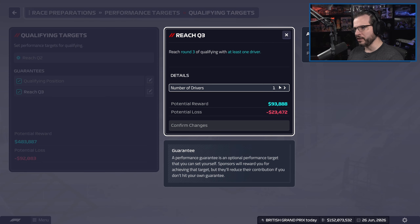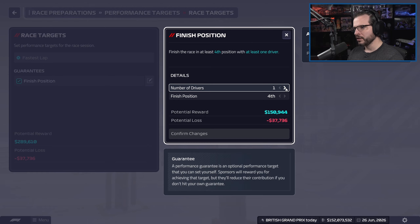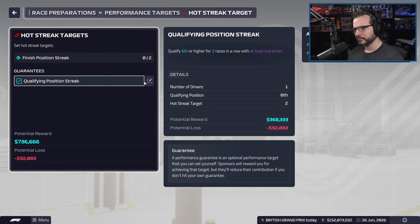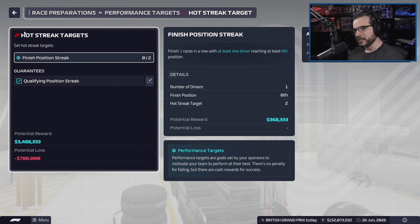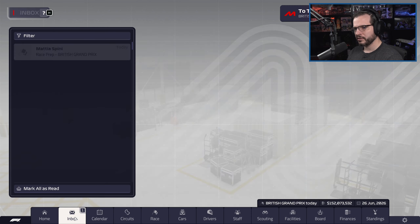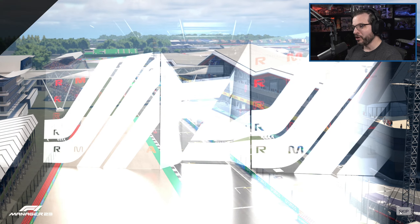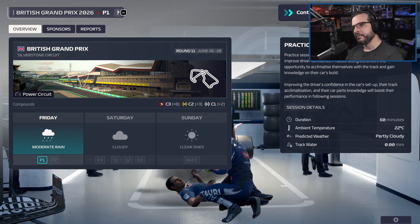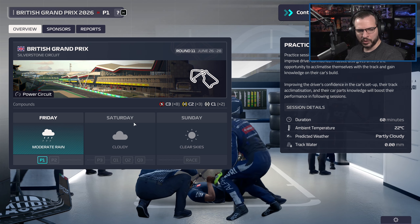We're going to try to make up some of that money we just lost in that last race. The last race did not go super well, but not too bad actually. I'm going to say both drivers get top five. Noto coming back and getting first place in that sprint was insane — that was really good. It's a power circuit, so we'll probably run our better engines. Part of me is tempted to run new engines because we know we're going to need some new ones at some point, but our current engines are actually still pretty good.